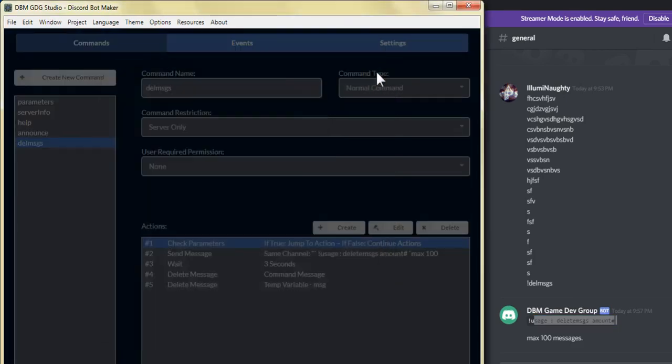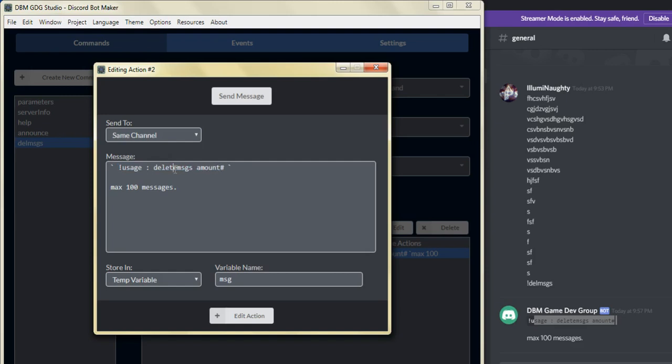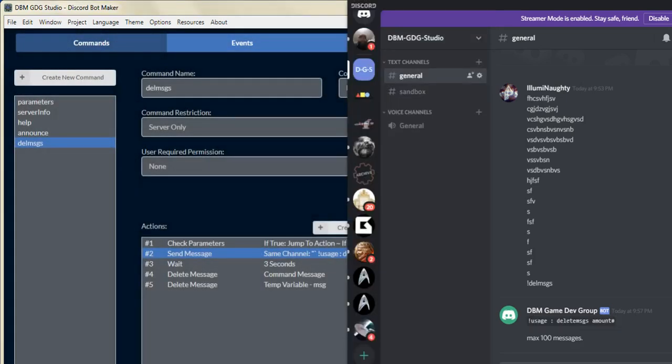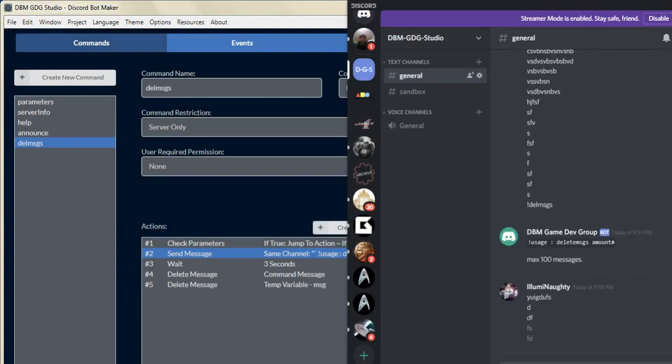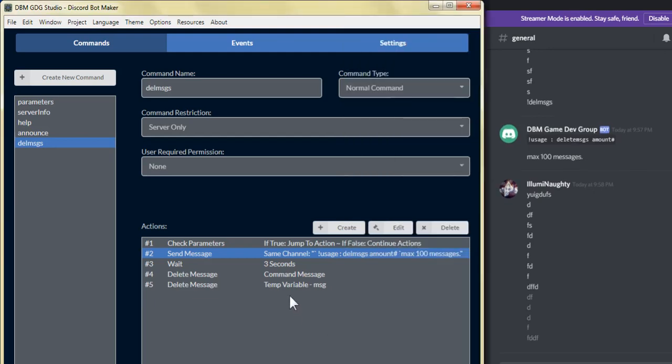We got the correct usage message: delete messages and amount. We'll correct that — we didn't actually name the command to what I specified. So jumping back into Discord Bot Maker, what we're going to do is go to that send message and change the delete, just remove that. That'll be what the command looks like. So the first part of the delete messages works. If the user doesn't enter in a parameter, they'll get the message that the proper usage is delete MSGS, space, and the amount number, up to a max of 100 messages.